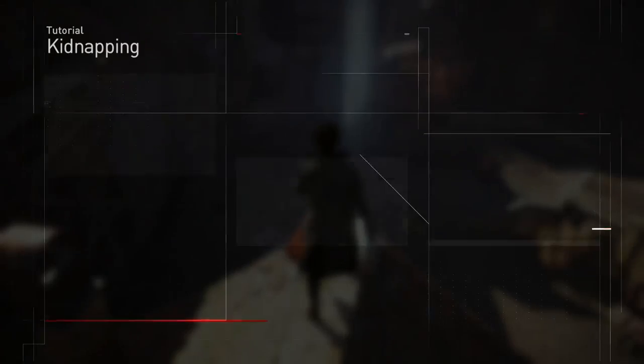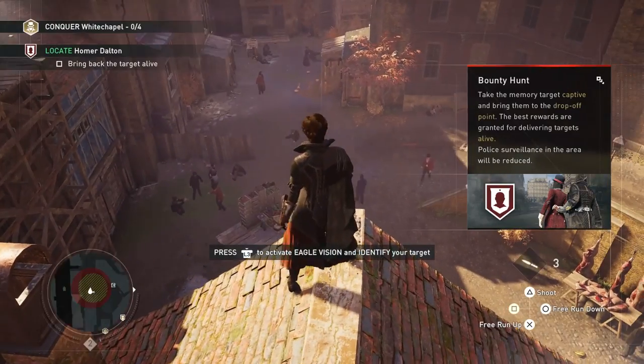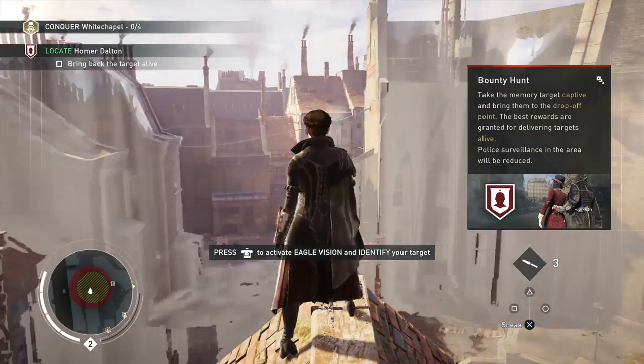Hello and welcome back to a special capture footage of Assassin's Creed Syndicate. Today we're looking at kidnapping and rescuing orphans, because why not? Those are two of the missions that you can get started with in Whitechapel at the very start of the game.